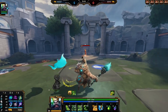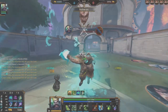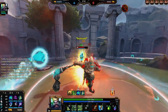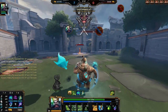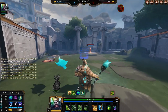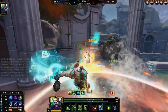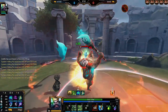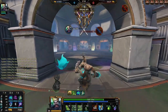Tip number three: optimize your ult. Put your 1 on them first — so they're slowed — then ult. You can also stun them in your ult using your 3. A lot of the time I like to stun them inside my ult with my 3. If I can't do that, I'll just use my 2 for a lot of damage instead.